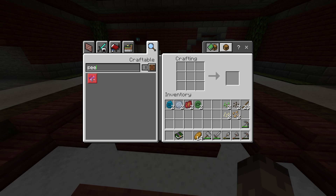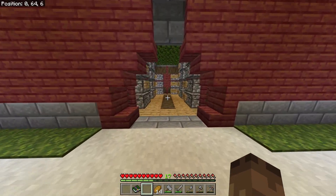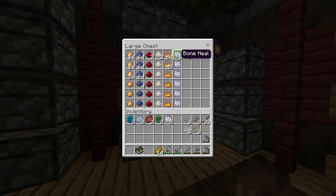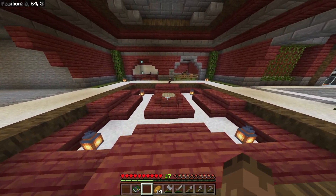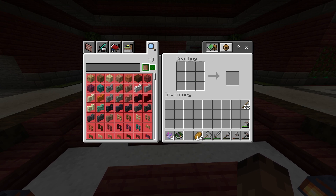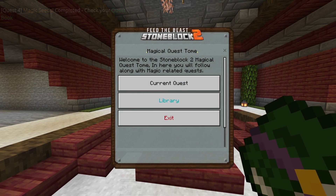I'm missing something - is it bone meal? Yeah. That's not too bad. We've got this dust chest here, I can just grab two pieces of bone meal. And there we go - boom, easy. Finally we get into a bit more magic!